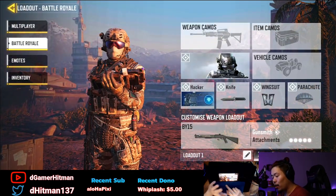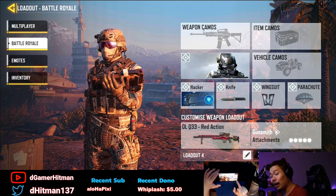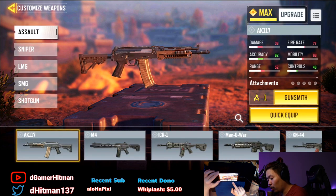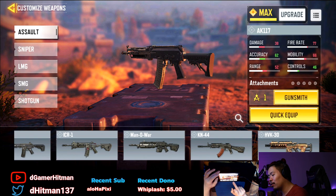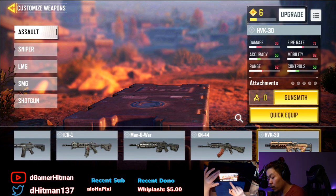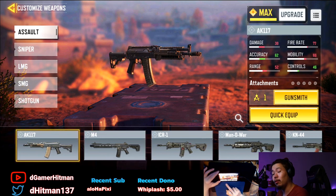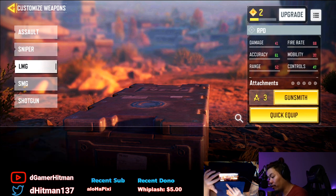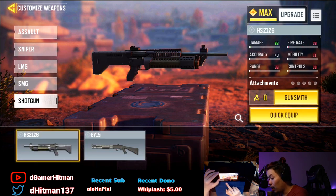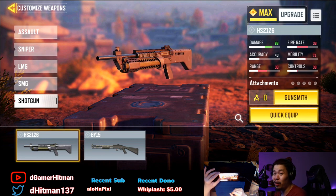If you go to BR you can actually have customizable gunsmith loadouts. They added the KN into the battle royale. The guns currently available in BR are: Assault — AK, M4, ICR, Manowar, HVK, KN. The HVK and KN use 7.62, the others use 5.56. Sniper there's only the DLQ, so no Arctic. LMG is the RPD. SMGs are the QQ9, PDW, and RUS. Shotguns are the HS2126 and BY15.